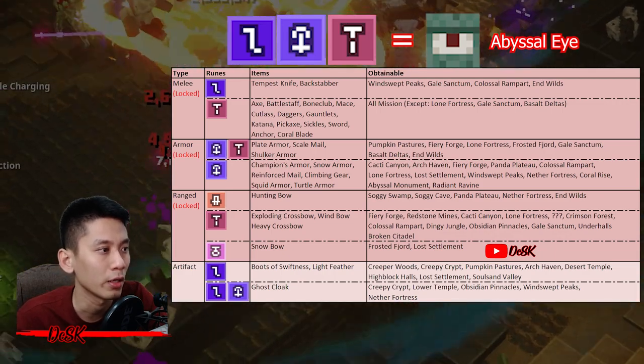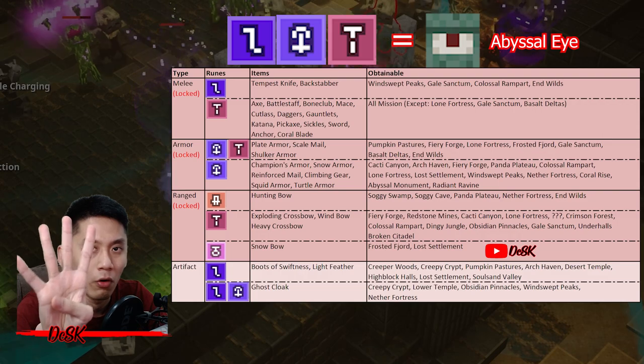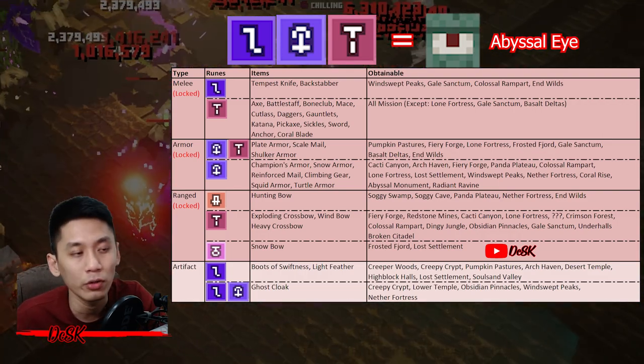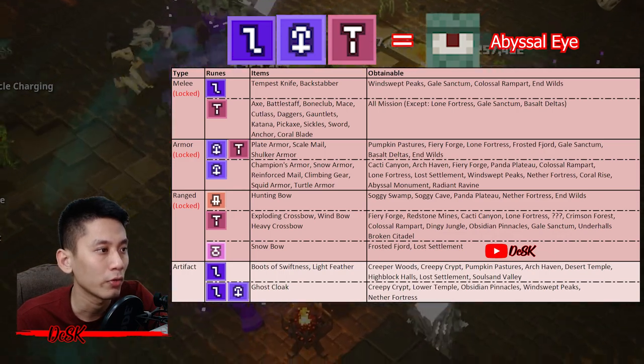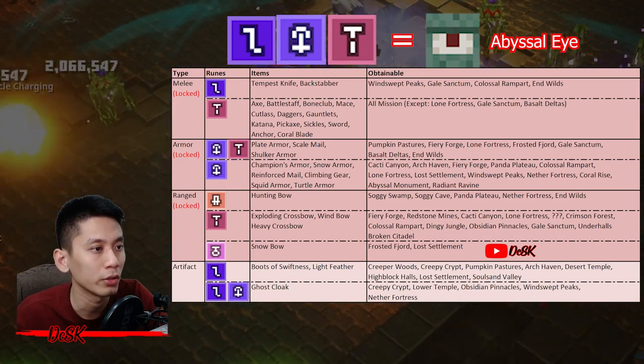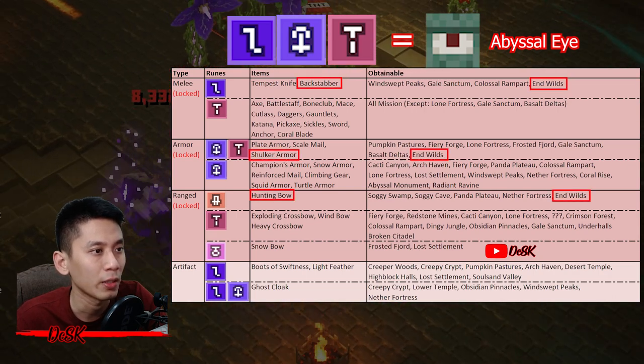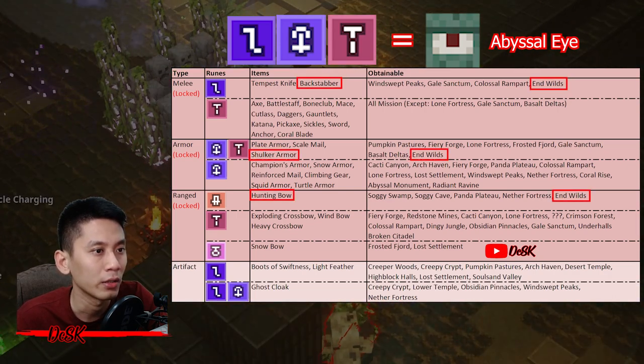You can farm anywhere listed in the table, but there are four best missions that drop everything you need. These are a shortcut so you don't have to run through many missions to gather all the items you need.